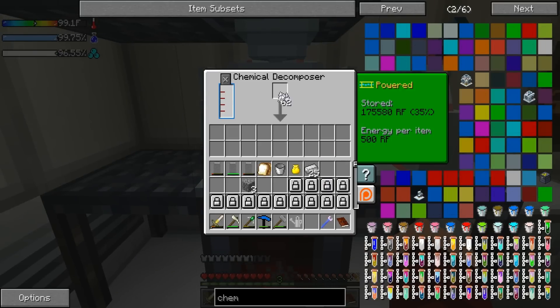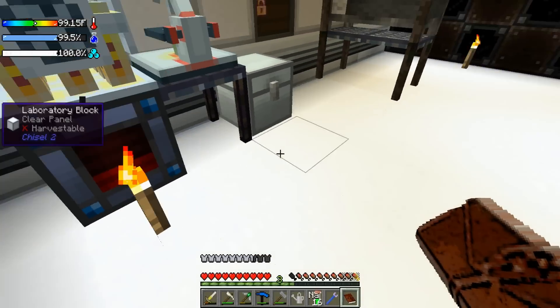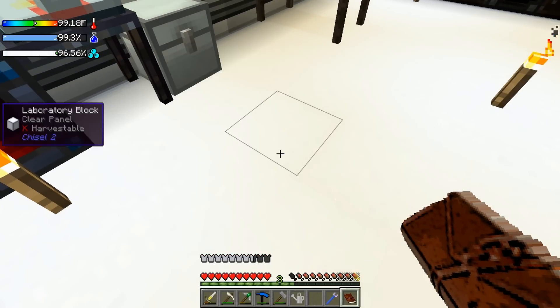Let's go ahead and throw in a piece of bone meal — we got our one — and now we can claim this. Sodium! So we are starting to build up a decent amount of items now.